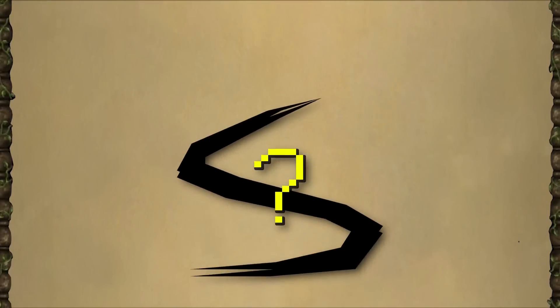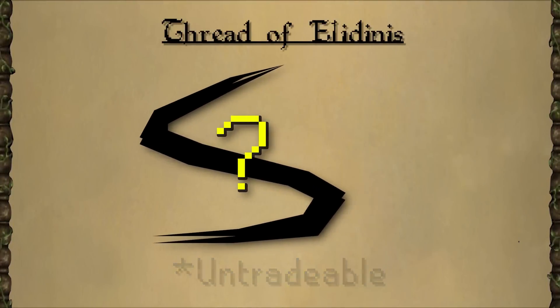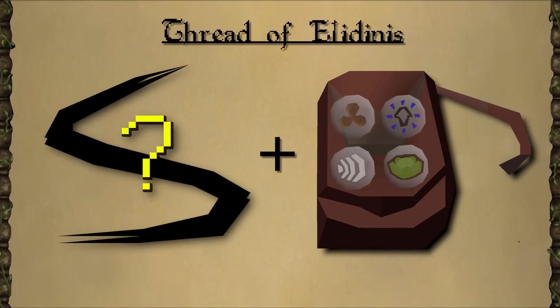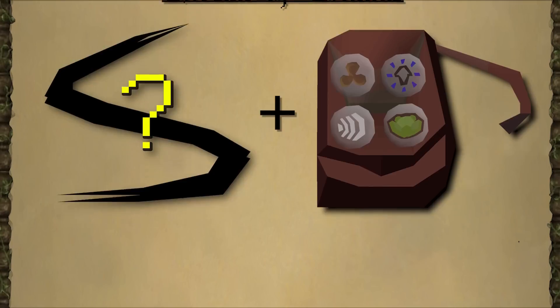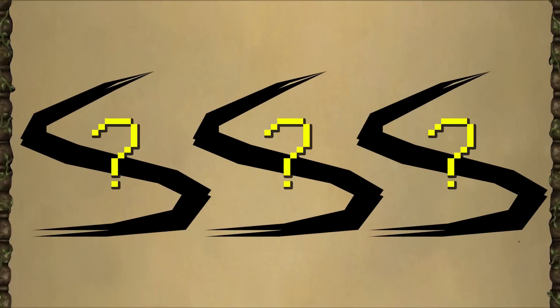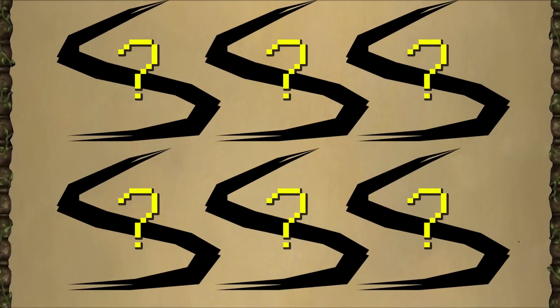Lastly, we have another completely new item, the Thread of Elodenus. This magical thread, when used with a rune pouch and a needle, will allow you to add four runes to your pouch instead of three. An additional rune pouch cannot be used in conjunction with this, but you can store multiple threads in your bank just in case you lose one of your upgraded pouches. The thread would be a fairly common drop, so you shouldn't have to worry about going too dry on it.